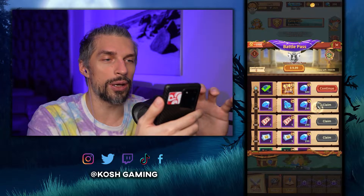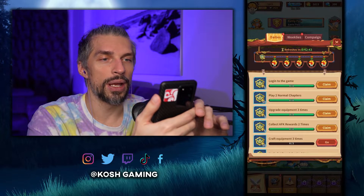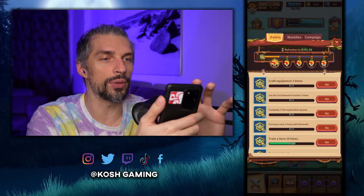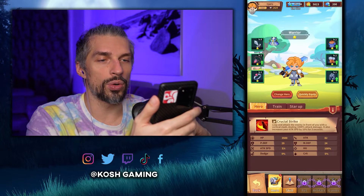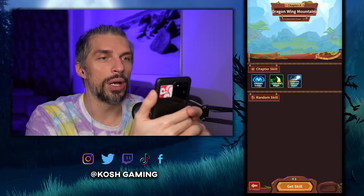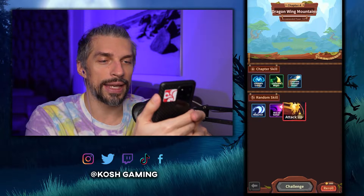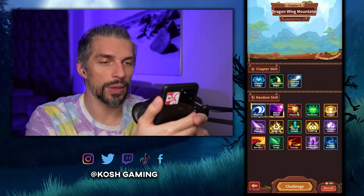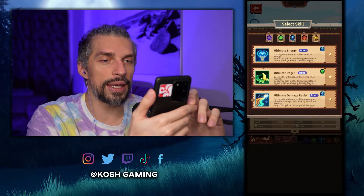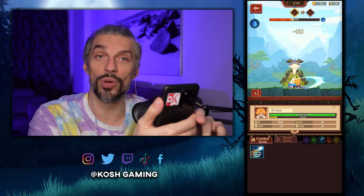Let's check the battle pass — we took a look at that already. Daily and weekly missions are here, same as always. Let's go do another chapter — this dragon wing chapter has a recommended power of 1170. I'm not sure what our power is. Let's get the random skills. We got Waterfall and Will of Battle, so we get the set bond. Let's get the ultimate damage resist and we'll be making the bond skill straight away.